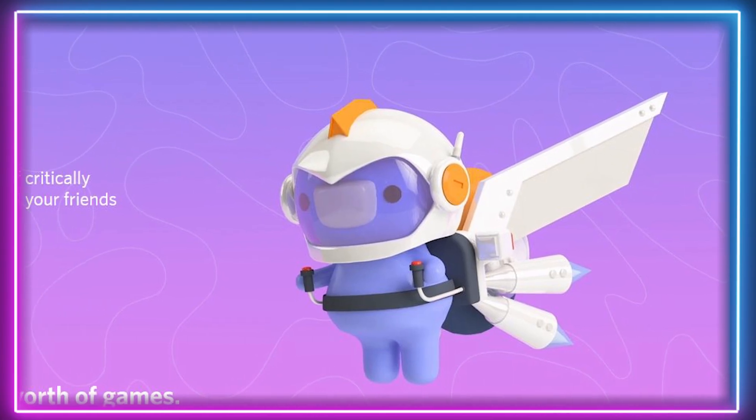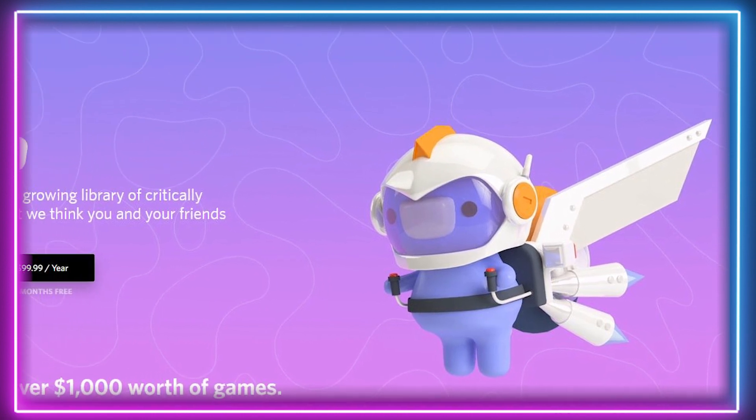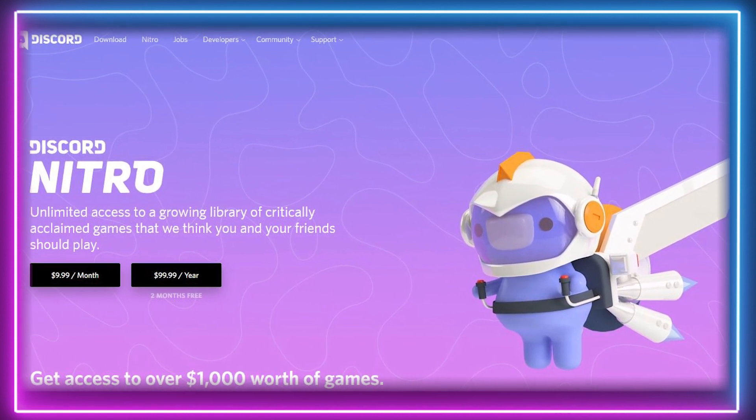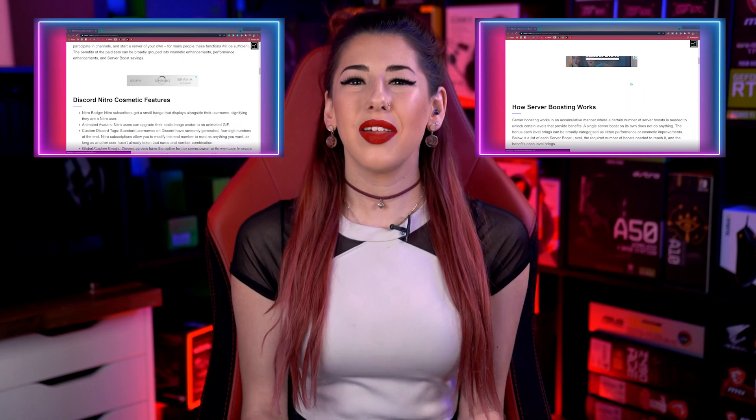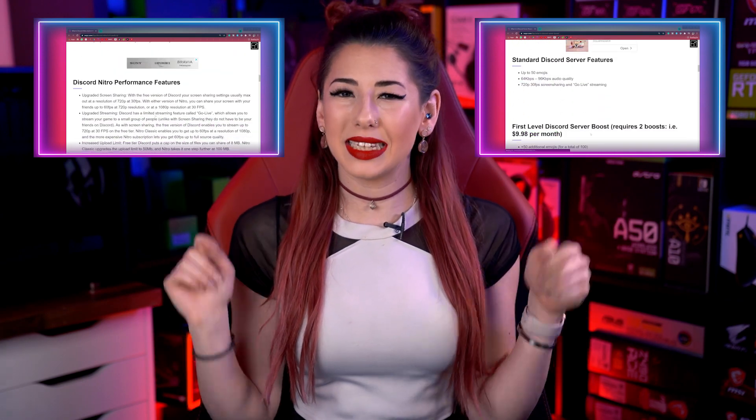For additional features on Discord there are various payment options available. Alternatively, you can use Nitro Boost to upgrade your own account, giving additional perks for every server you are a member of. Take a look at our article on Discord Nitro to learn more, and check the links in the description or the cards above.